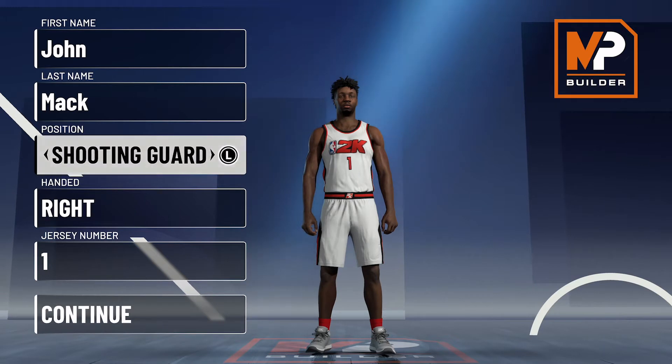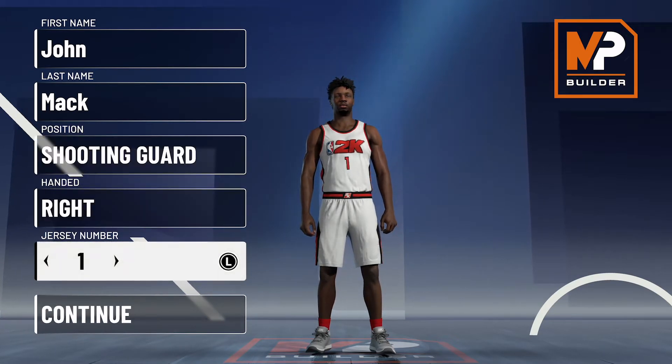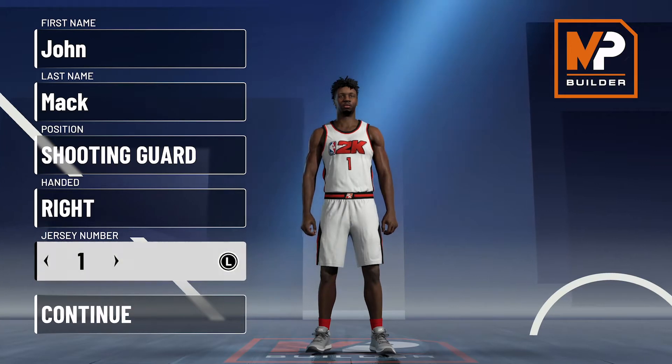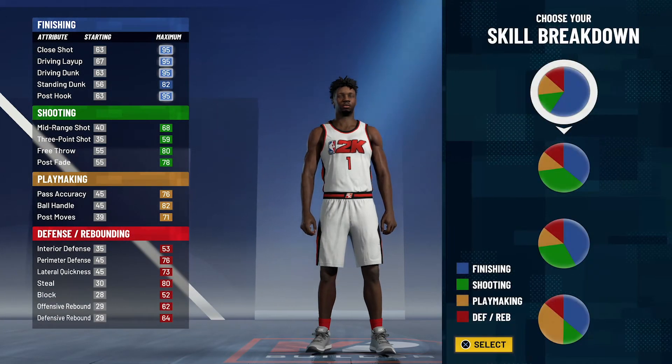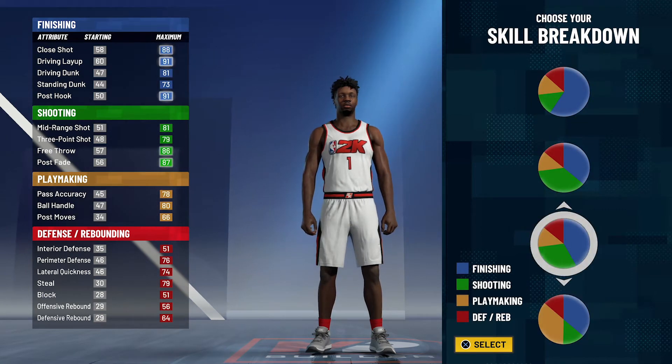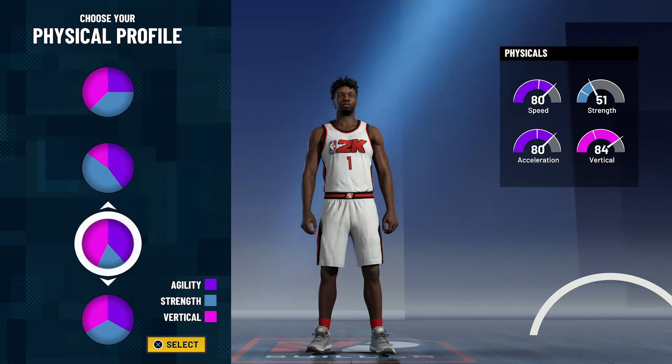So without further ado, let's get into the build. The position is going to be shooting guard. Handedness doesn't matter, jersey number also doesn't matter — I just chose one because that's the number he currently wears on the Portland Trailblazers. For the pie chart, we're going to go with the more blue than green pie chart, and for the physical profile, we're going to go with the speed invert physical profile.